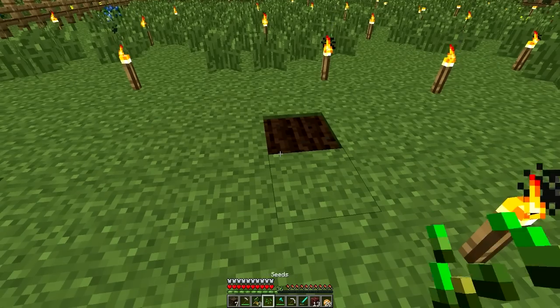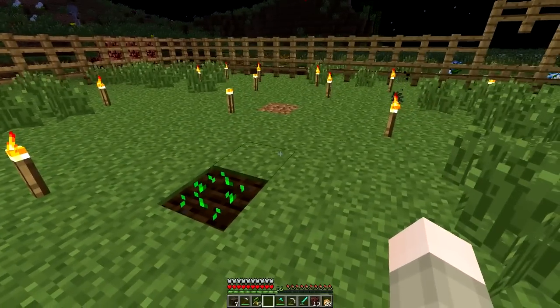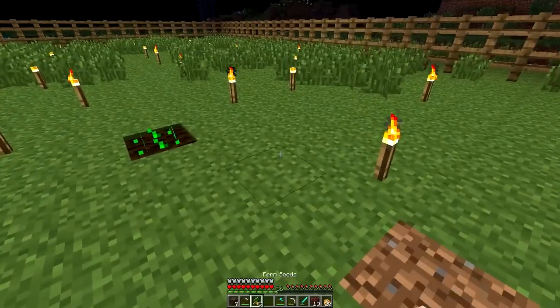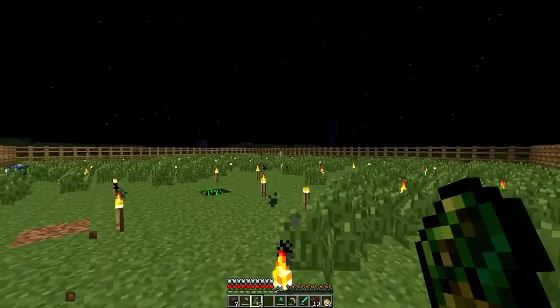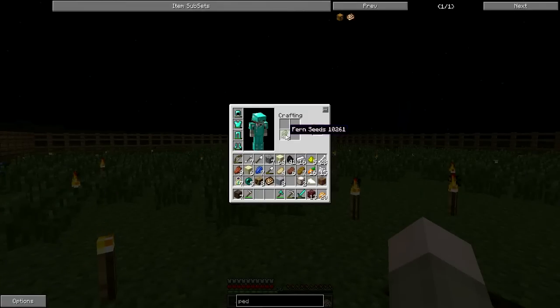Yeah, watch — I can put regular seeds. No you can't. I just did. Well, they're not going to grow — you need water. They're just going to pop right out of the ground unless I'm wrong. I think you're right. But why can't I plant the ferns? I just want to plant ferns. Try putting the ferns in your crafting thing and see if it comes with fern seeds. No, these are called fern seeds already. Then yeah, let's just get some water and see if that works.